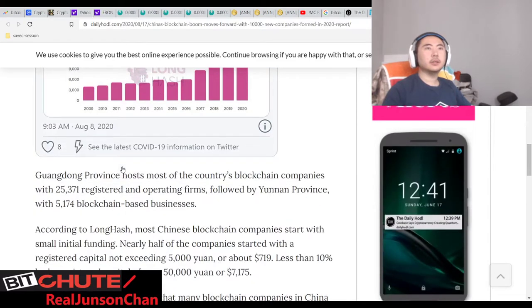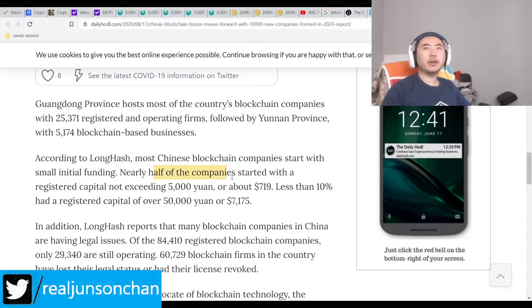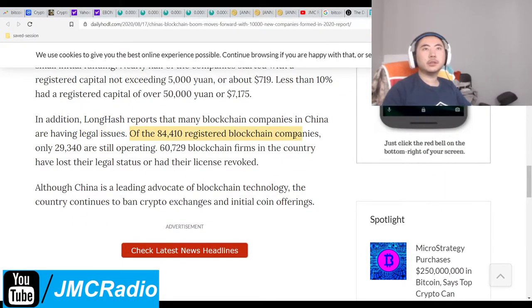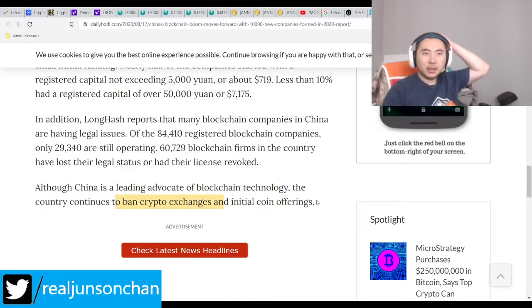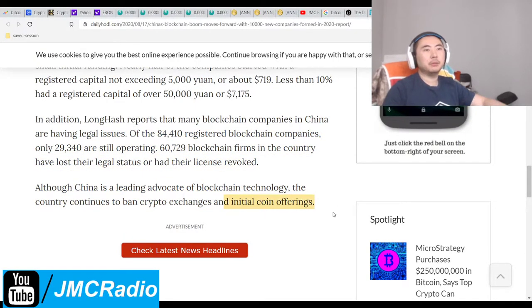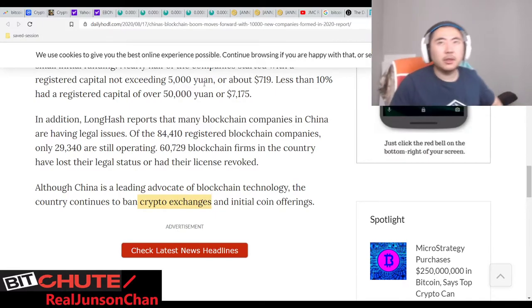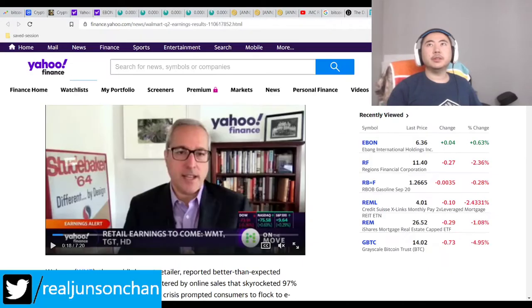Guangdong probably hosts most of the country's blockchain companies. Some companies can start with a small initial fine, the other half by registering. Many other countries are having legal issues. China's leading in government blockchain. ICOs are probably banned, but they're banned essentially everywhere — they're heavily regulated. Crypto exchanges? No, they still allow crypto exchanges, they just have to do certain things. There's actually a bit of wrong information here, but nonetheless this is still really good.